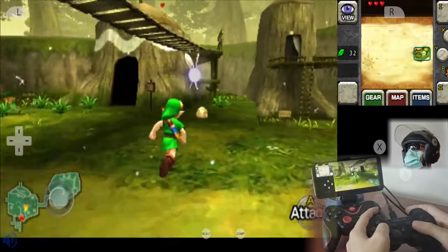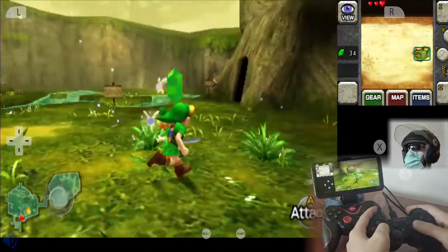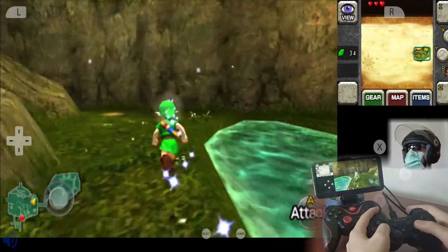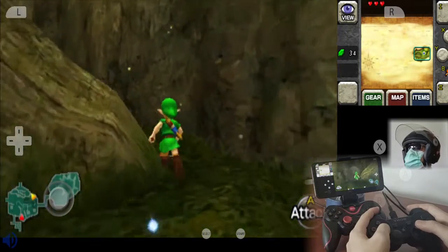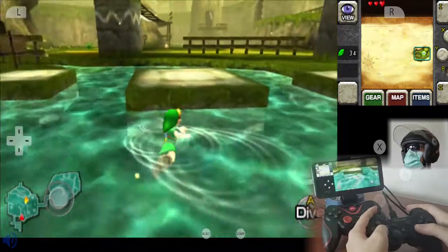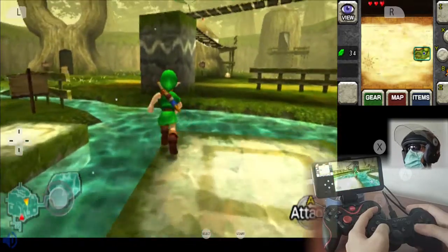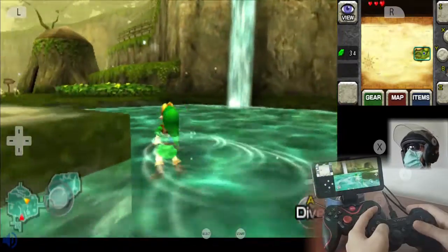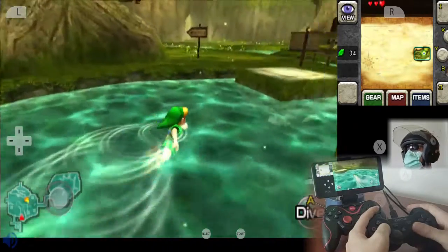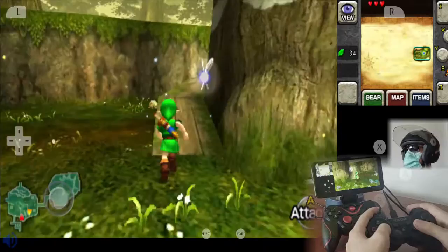I remember that we can find Rupees by cutting trees, bushes, and lifting rocks — maybe on the back of the store. There's no money here. So, 6 more Rupees to go, and we have ourselves a first shield.